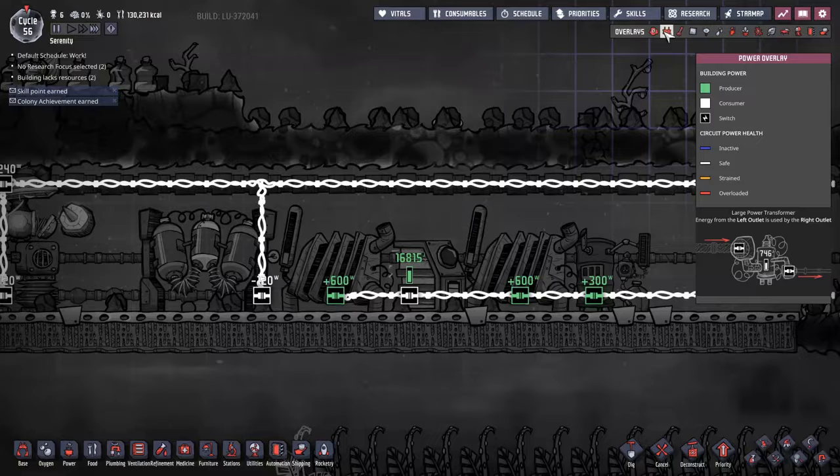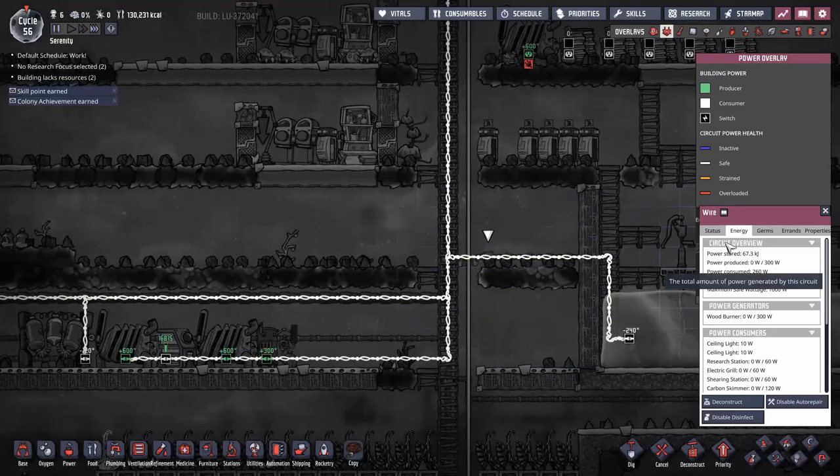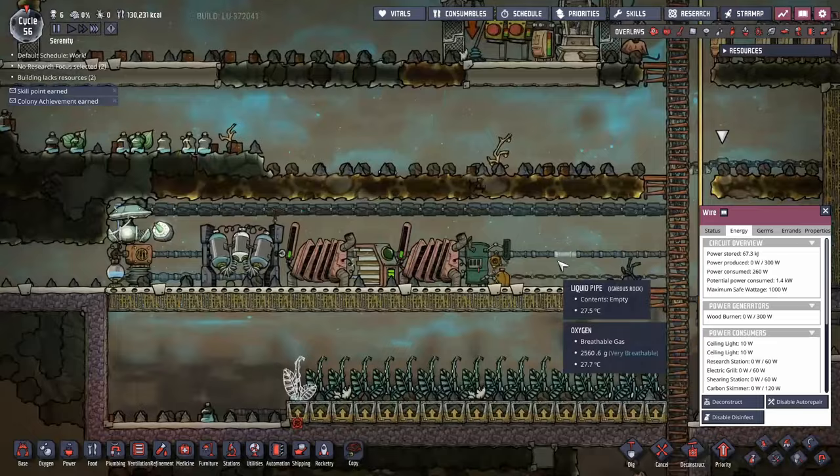So far, all of this is running off a single one kilowatt wire made out of ore connected to all your devices. If you look at the potential load, it shows 1,400 watts — meaning if everything draws power simultaneously, we could have a problem. We don't want 1.4 kilowatts of potential draw on that wire or we'll get breaks.